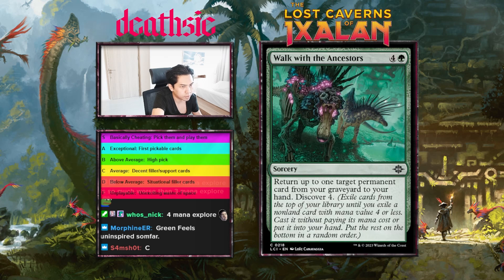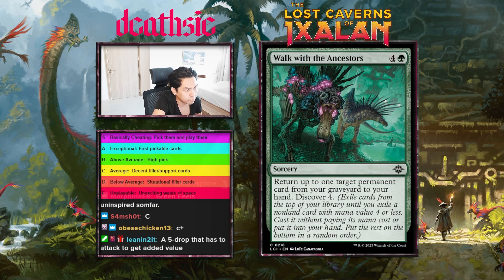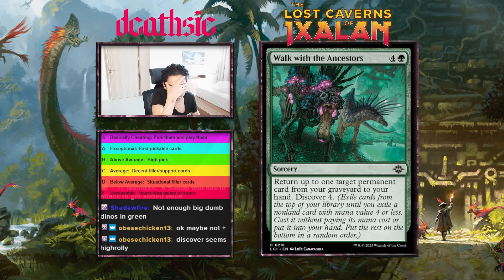Next card: Walk with the Ancestors — five mana sorcery, return up to one target permanent card from your graveyard to your hand, discover four. Kind of a cool card but results are going to vary a lot. It's a five mana regrowth and sure, if you can discover a three or four drop it's going to be decent, but you often discover like one or two mana cards, or cards that aren't good on that turn like a fight spell. I'm probably gonna give this card a D. I'm looking for flexibility and consistency — this card is not it.